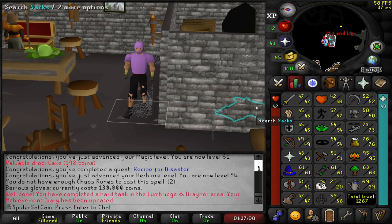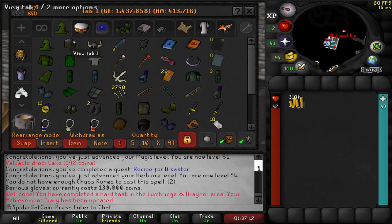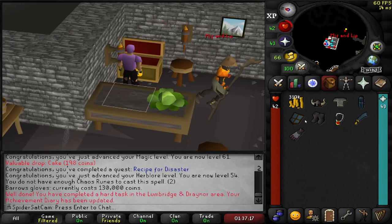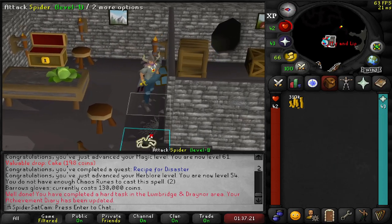These were the stats that we ended up finishing with. Let's get our gear out of the bank and take a proper look. Still missing our defender and stuff because we haven't got the stats, but that looks a lot better now.